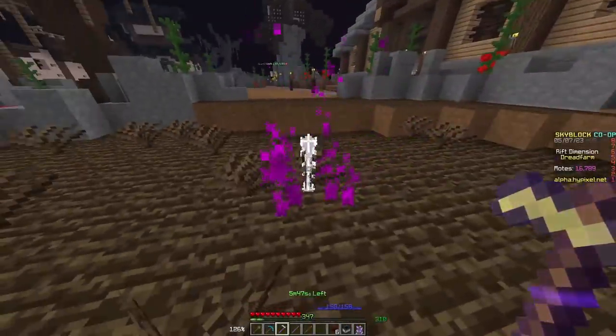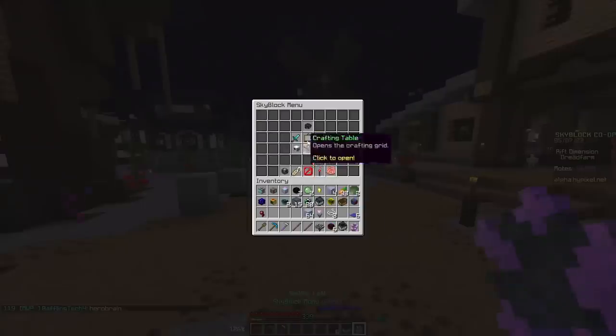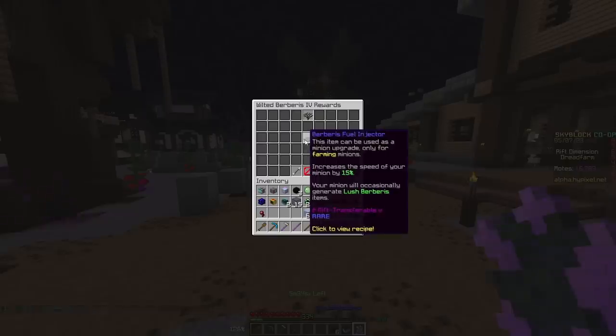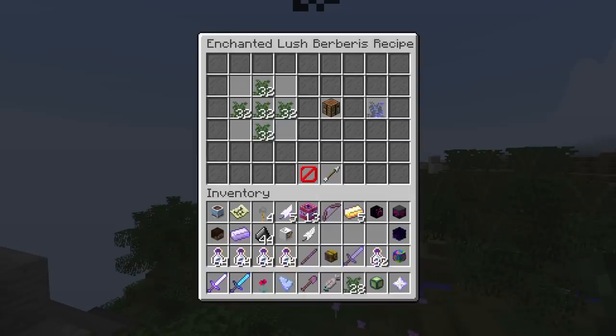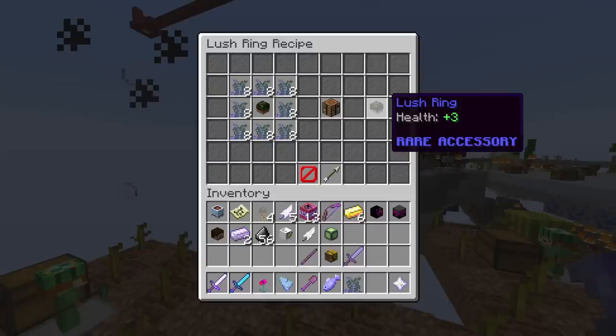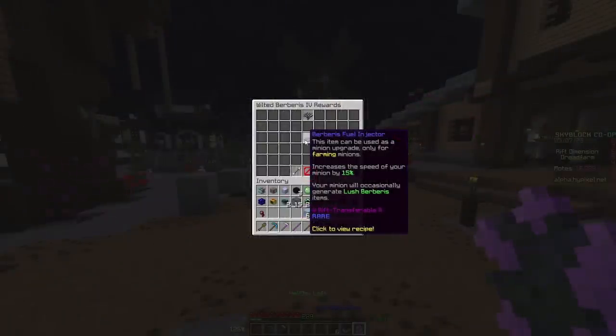Next up, we have a set of Talismans involving the Berberus. It actually can be used in the Rift. If I head to Collections and then Rift Collections, you can see that the fourth tier of this item is the Berberus Fuel Injector. It can be used as a minion upgrade in Farming Minions — meaning it can be used with Melon Minions, for instance — which increases the speed of the minion by 15% and also allows it to occasionally generate Lush Berberus items. These Lush Berberus items are not RNG-based; they drop after a set number of actions, so it's not going to randomly drop. This leads to a pretty interesting set of rewards. Notably, you can make Enchanted Lush Berberus, a Lush Talisman, Artifact, and Ring, and on top of this it gives you a bit of health, which is pretty neat. I would like to see it give you an actual effect, but regardless it seems like a pretty solid item.